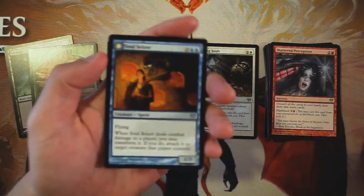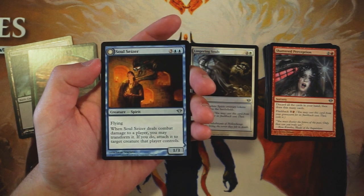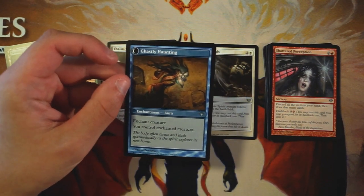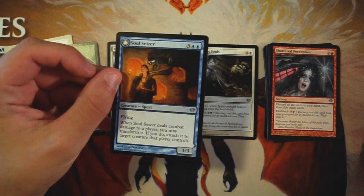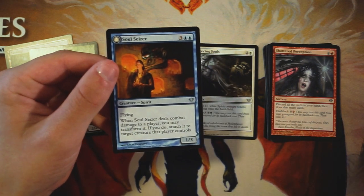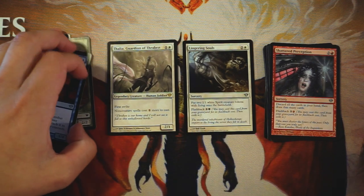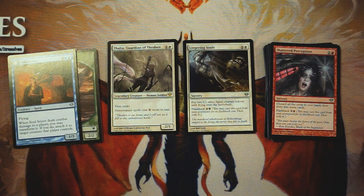Our flip card is Soul Seizer, a one-three for three and two blue with flying. When it deals combat damage to a player, you can transform it and attach it to target creature that player controls, and then you control the enchanted creature — similar to Control Magic or Mind Control. Very powerful, but having to deal the damage first and paying five mana for a one-three flyer seems very difficult to pull off. So for me it's a pretty easy choice: Lingering Souls is the pick. A lot of people might disagree with the Thalia assessment, so let me know in the comments.